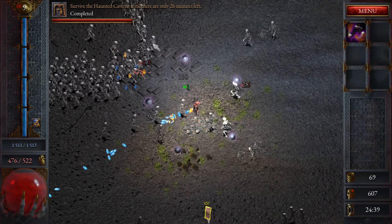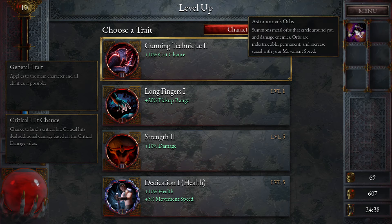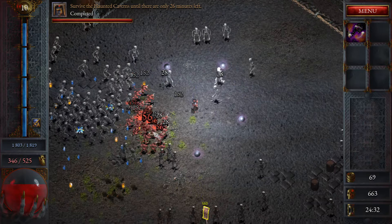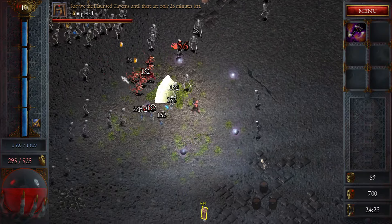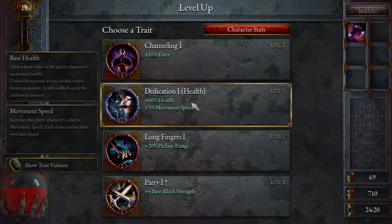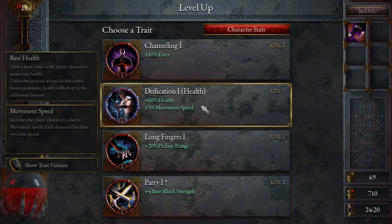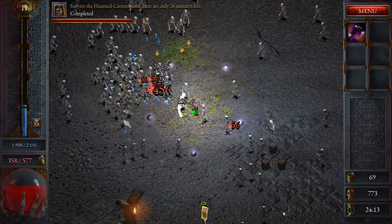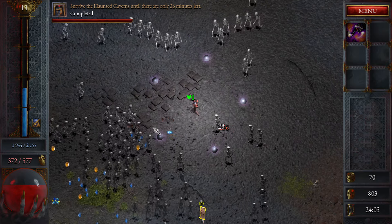It seems like these types of games want you to have lots of multi-hit. Plus 10% damage - I really like the crits with whatever weapon I'm using. The demons are bad - bad things are happening but we will get rewarded if we live. They keep their distance and then charge in. Force, health, and movement speed - I do like the movement speed. Base block strength, force - I think I'm going to take the movement speed because it works with the orbs.